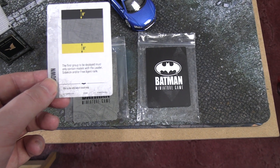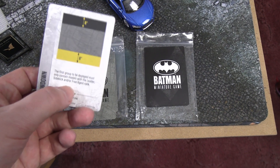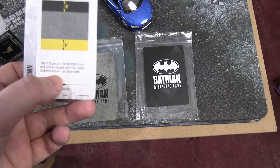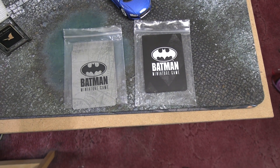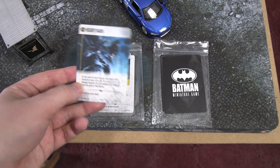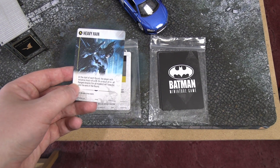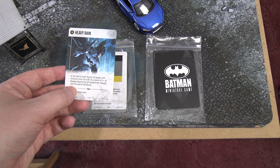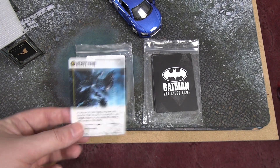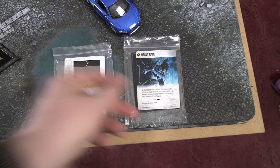For Showdown deployment, the first group deployed must only contain models with the leader, sidekick, or free agent ranks. Each side deploys all leaders, sidekicks, and free agents first, then the other side does the same, and henchmen go after that. The twist for the battle is Heavy Rain: at the start of each round the player with initiative rolls a d6, and on a 4+ all ranged attacks roll one less die — really bad for both crews since both have a reliance on guns.